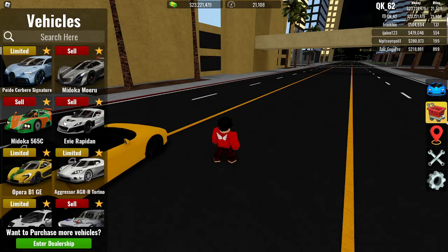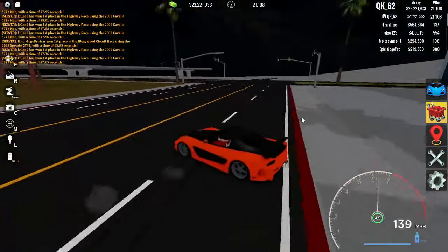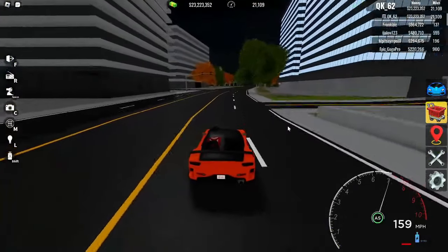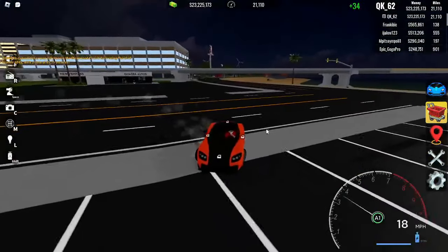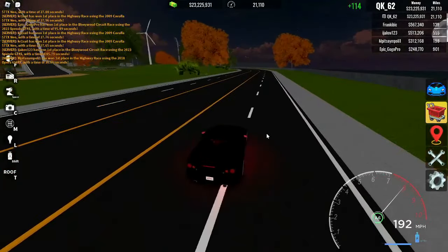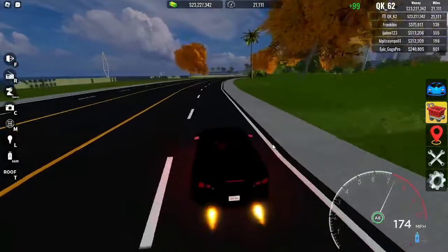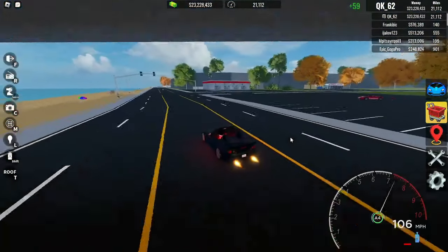I think the best car for drifting is definitely Han's RX-7 — it was in a movie based on drifting, and this thing drifts so well. Look at how it slides. It slides really really well and I definitely suggest you get this for a drift car. If you want a cheaper car that drifts really well, I 100% suggest the S2000 — it's like 66k, drifts so freaking well, and it's really good for the speed you want for drifting.